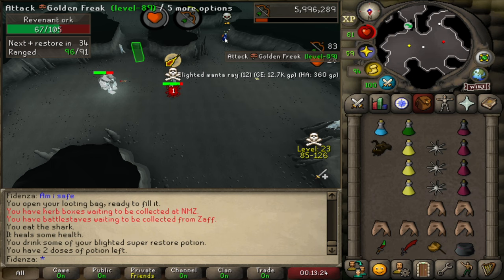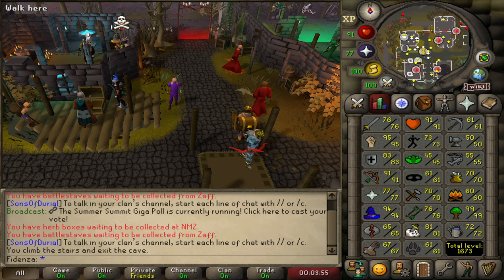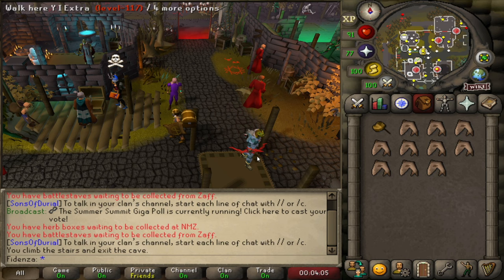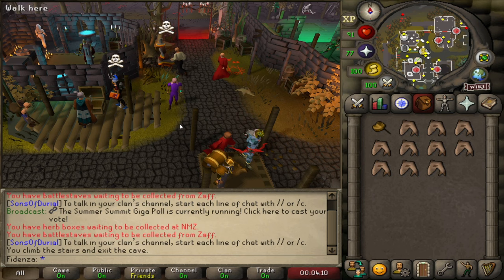You're not going to need crazy stats to get started here. I would recommend around 70 range, and then just enough prayer levels to have all the protection prayers. If you have Monkey Madness 2 done, you're in a great spot because you'll have the Royal Seed Pod for a one-click teleport. We will be above 20 Wilderness, so we'll need more than just a regular teleport.